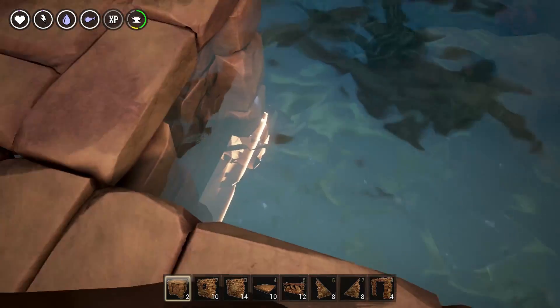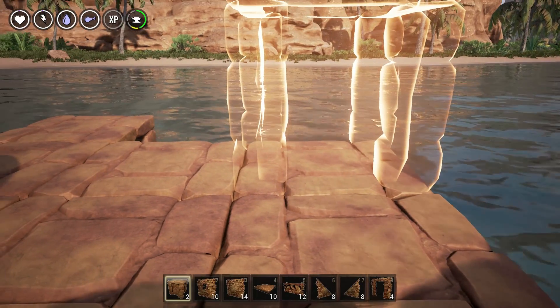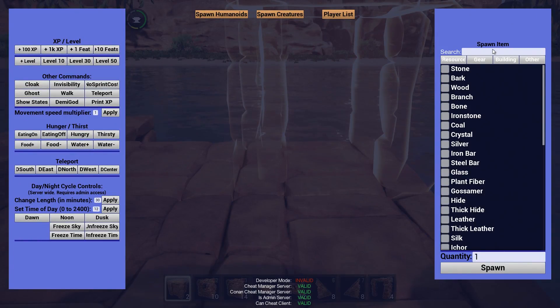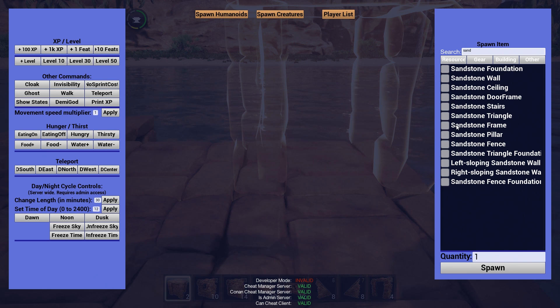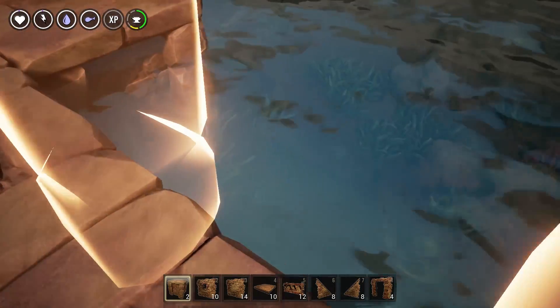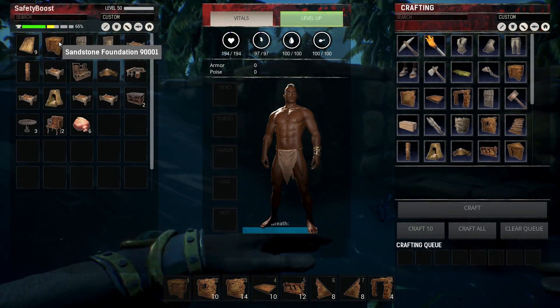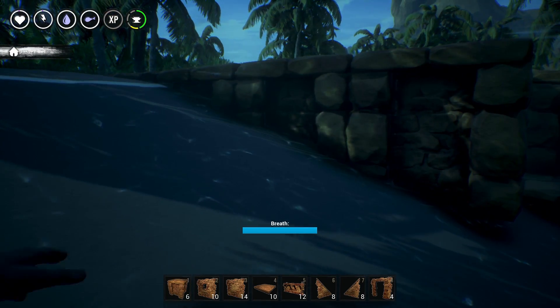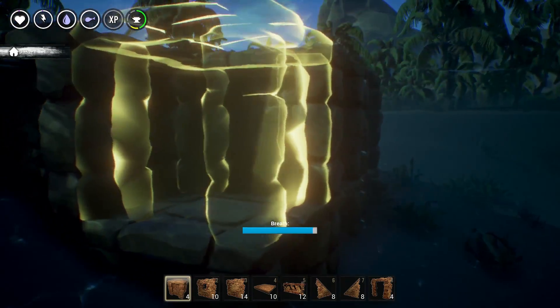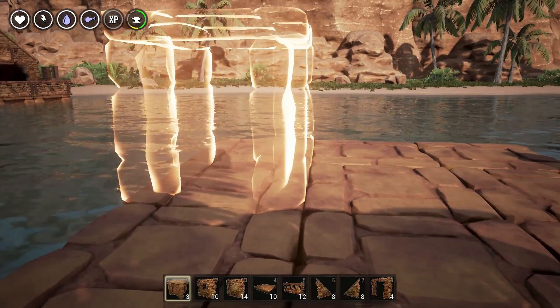I like to build my houses next to water. It looks like I'll actually need to grab some more foundations because this is a deeper end than I expected. So that's something to keep in mind — if you're going to build next to water, be aware of your surroundings. We'll go with six more sandstone foundations to fill that in. There we go — now our foundation should be set, a three by five.